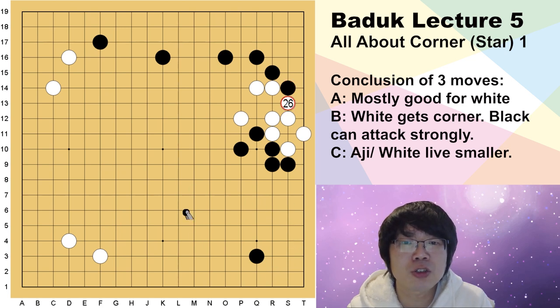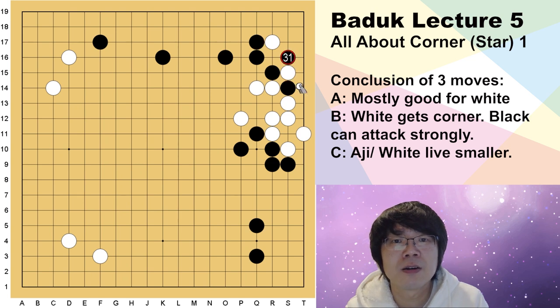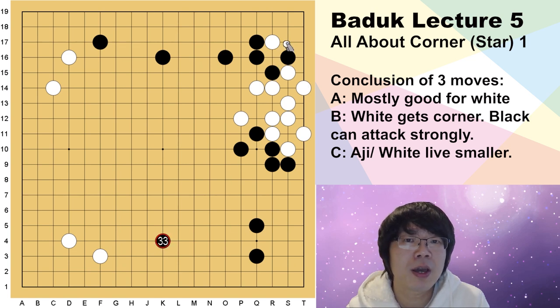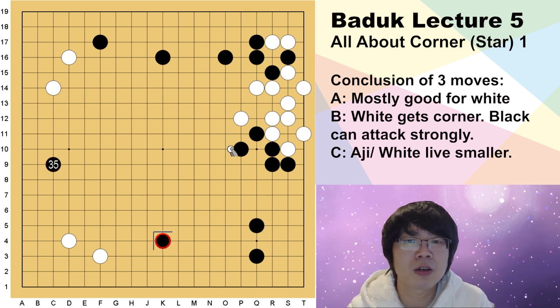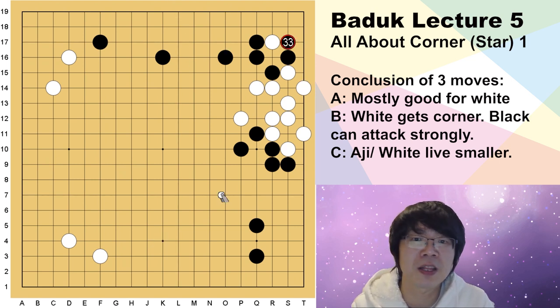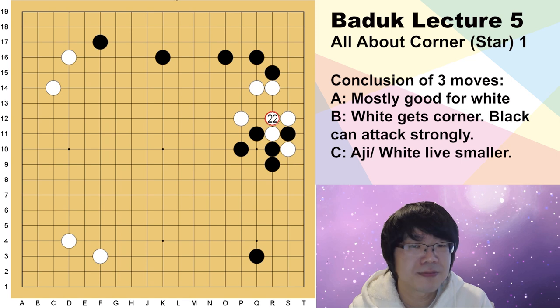Even if white gets in here, if you have this exchange, even if white captures here, the corner is still very big. You can answer or even go to another place. Now black's potential is very good and you can handle like this. For example, if white plays here, this is a very good exchange for black: you block one time, then if you play big place one more time, white has to save here. The saving position becomes very small, so you can just keep going to the big place. You got three moves plus potential and black is very efficient.